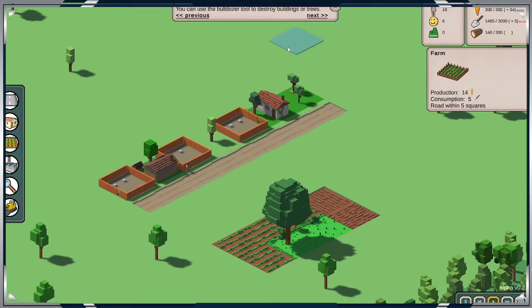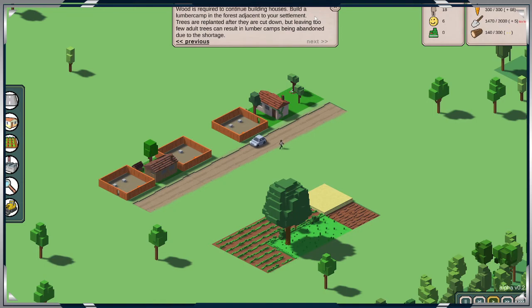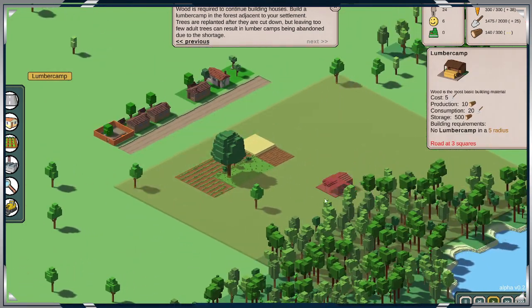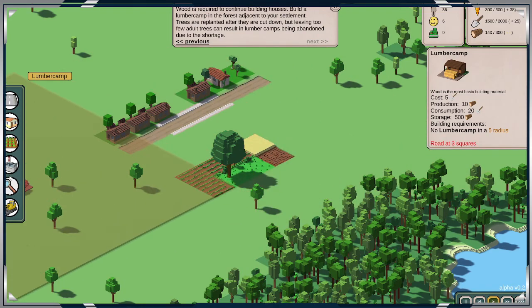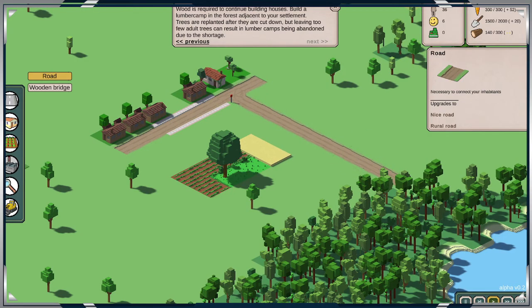Zoom in a bit, see where anything is. You can now bulldoze — tools destroy buildings or trees. Okay, bulldoze. Done. What is required to continue building houses? Build a lumber in the forest adjacent to your settlement. Okay, so we want to build more of a dirt road. There we go.